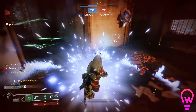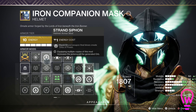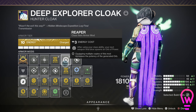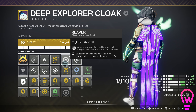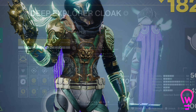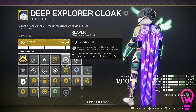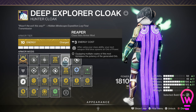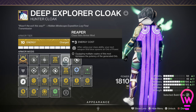On your helmet, you're going to want a siphon mod for whatever your primary weapon is — strand, kinetic, void — and this will create an orb on two final blows. On your class item, run the Reaper mod: after you use your class ability, which you'll be using all the time with Dragon Shadow, your next weapon final blow creates an orb. Generally, you want to dodge before getting into an engagement to have all of those Dragon Shadow benefits, and then the next kill you get will create an orb. That's how you want to play with Dragon Shadow and also Speedload Slacks.